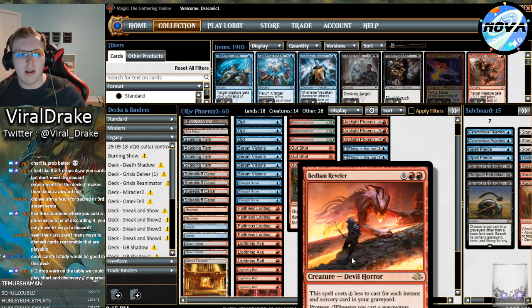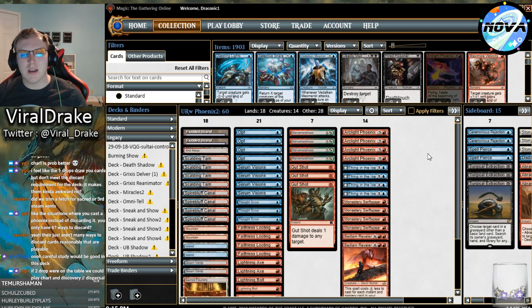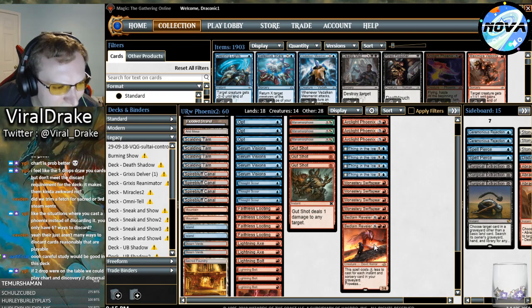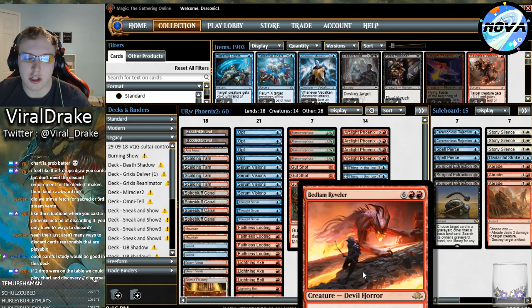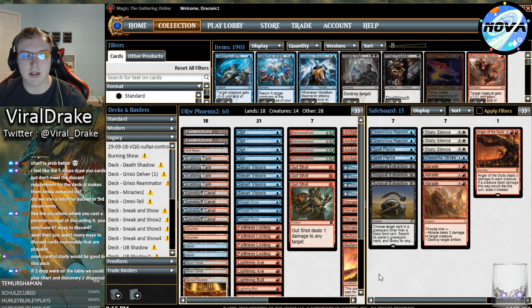Bedlam Reveler is an interesting card - I don't know how it's going to work in this deck. From my other videos where I toyed with Arclight in Legacy, Bedlam Reveler felt awkward in a deck full of cantrips because all your cards draw cards. Getting your hand empty to get the full value out of Reveler felt pretty challenging. Also Ross played Crackling Drake as a way to get around graveyard hate - it's a good beater that dodges it, and Bedlam doesn't do that. Like Reveler is still dependent on the graveyard, so we'll still have to board it out against Rest in Peace.